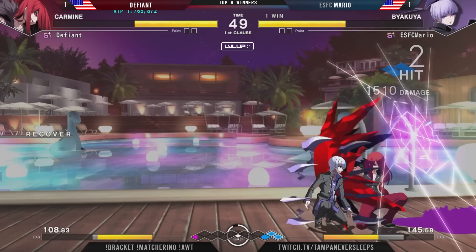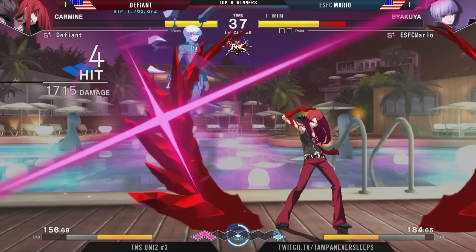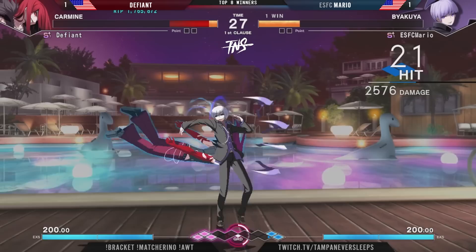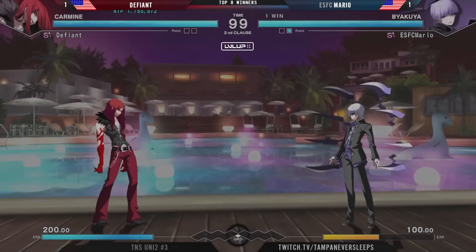Throw tech out will allow them to recover safely, and now force the dash block out for Defiant. They're going to be looking for an aggressive dash block or an aggressive DX press out, but Mario not going to allow that to happen. Throw tech gives it to Defiant. Used a move with a lot of recovery, which was unfortunate because now that was giving Defiant the opportunity, but Mario is finding such sneaky ways to get damage in.